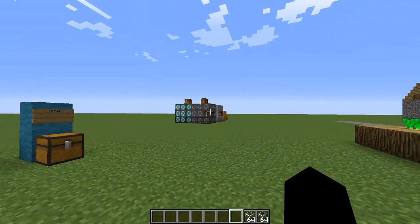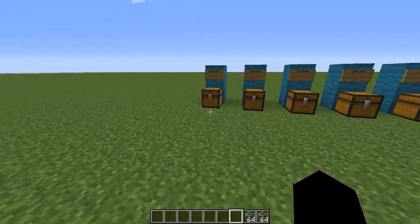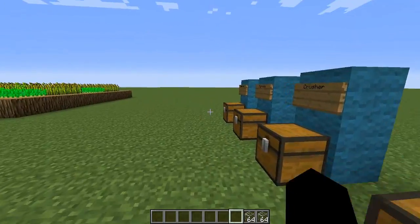In today's episode we shall be looking at the mod known as Modular Systems. This mod is pretty awesome - it adds cool stuff which I'll explain in a minute. It adds things like a generator, a furnace, a crusher, storage, and other things which are all modular.